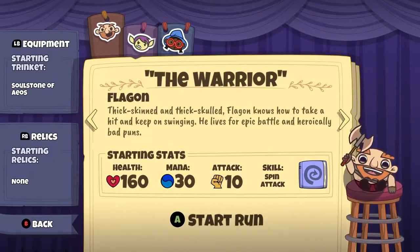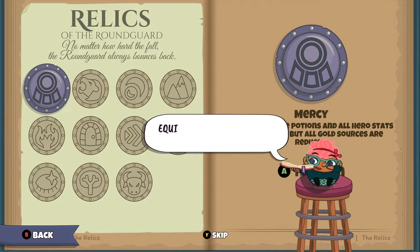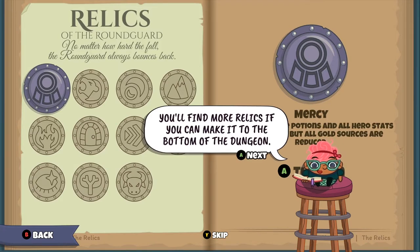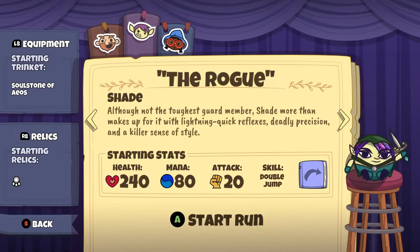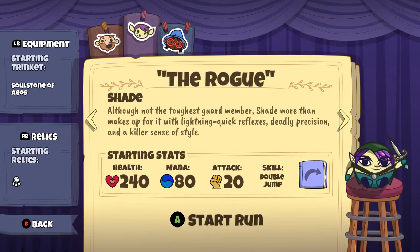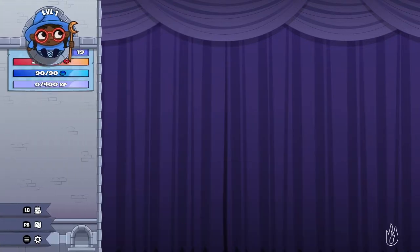First we have to pick our hero for this run. I have played with the warrior. I pressed the wrong button and it appears I've found the relics. The game is well-written, the visuals are great, the music is epic. Let's turn on a relic — more potions and all hero stats are boosted, but all gold sources are reduced. I've played with the warrior, got to the very last part of the game but didn't win the final boss. I played with the rogue but didn't make it as far — the rogue takes a lot of damage. I haven't yet played with the wizard, so I'm going to be playing as Fizz.